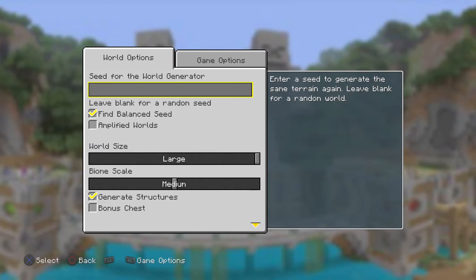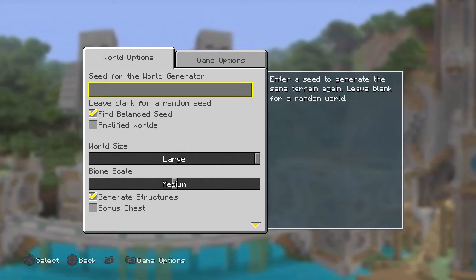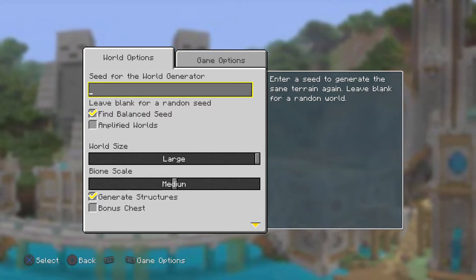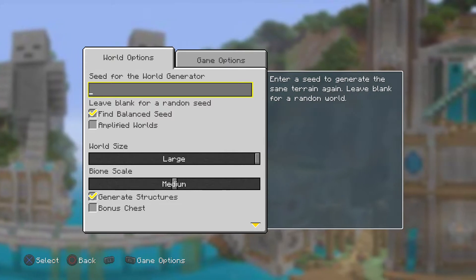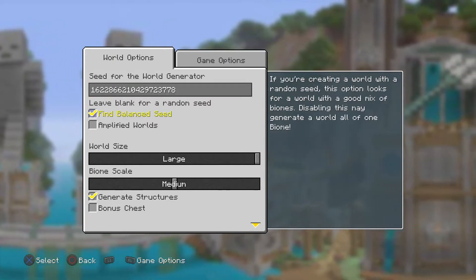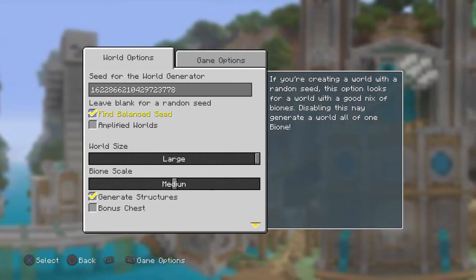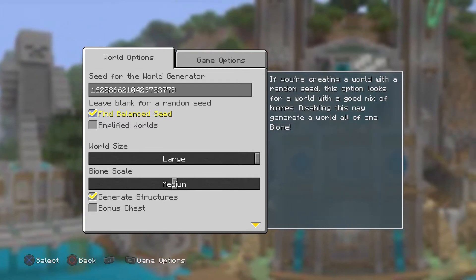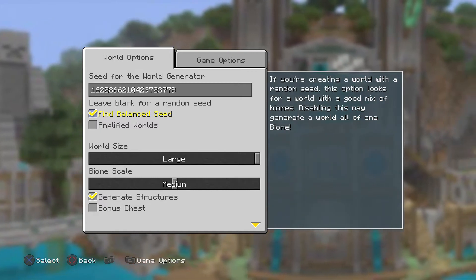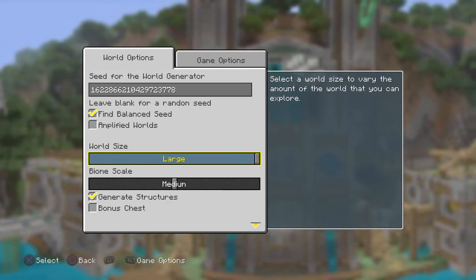More options — and we got our seed thing, though I don't think it'll autofill. I think the first digit was one followed by six. 'Find a balanced seed' — if you're creating a world with a random seed, this option looks for a world with a good mix of biomes. Yeah, we want a balanced world.